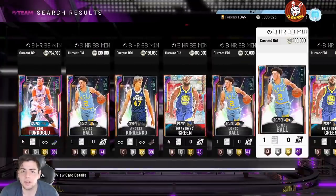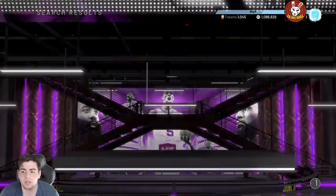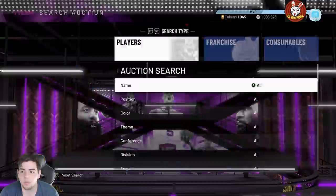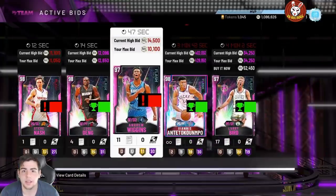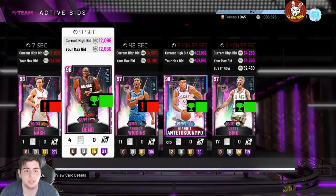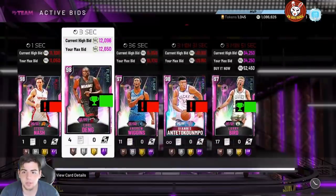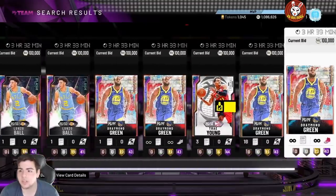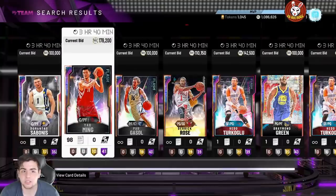I don't think anybody could see these cards now. Opal cards are gone — nobody can see any of these opals that end between three hours and under. The pink diamonds are showing fine, but when you go to opals there's nothing there — it's broken. I'm about to get this card for 12K and I believe he goes for around 17K. I guess someone can see it though. What I don't understand is the logic behind this auction house glitch — it just literally doesn't make logical sense to me.